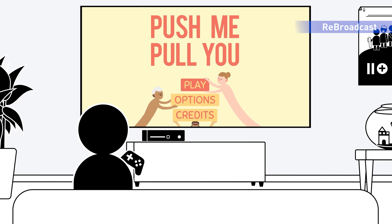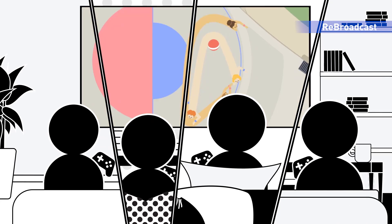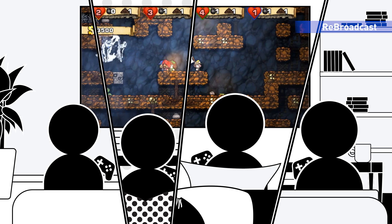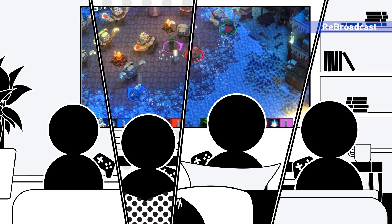Simply fire up your game, then invite a Steam friend to join in the fun. It's that easy. Once your pal accepts — boom! You're gaming together. Your friend doesn't even need to own the game or have it installed. Their controllers will act like they're plugged directly into your computer, or you can share the keyboard and mouse.